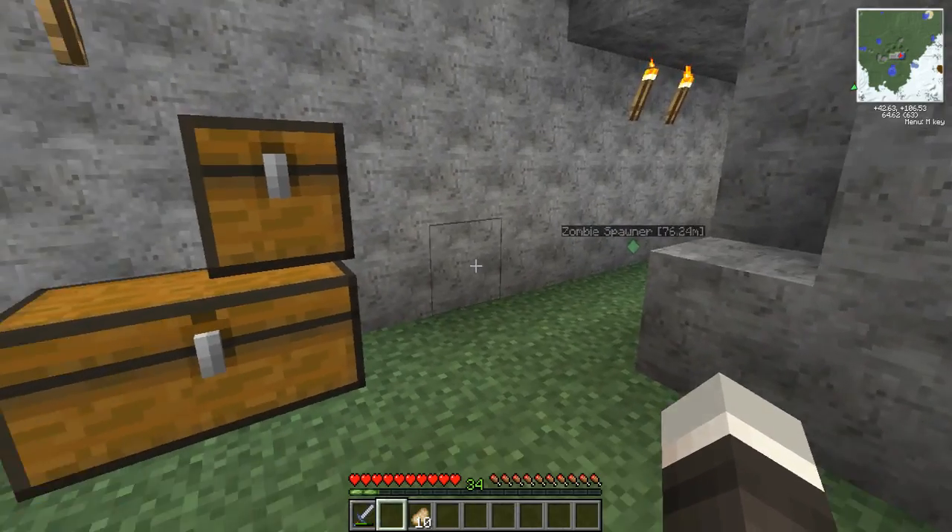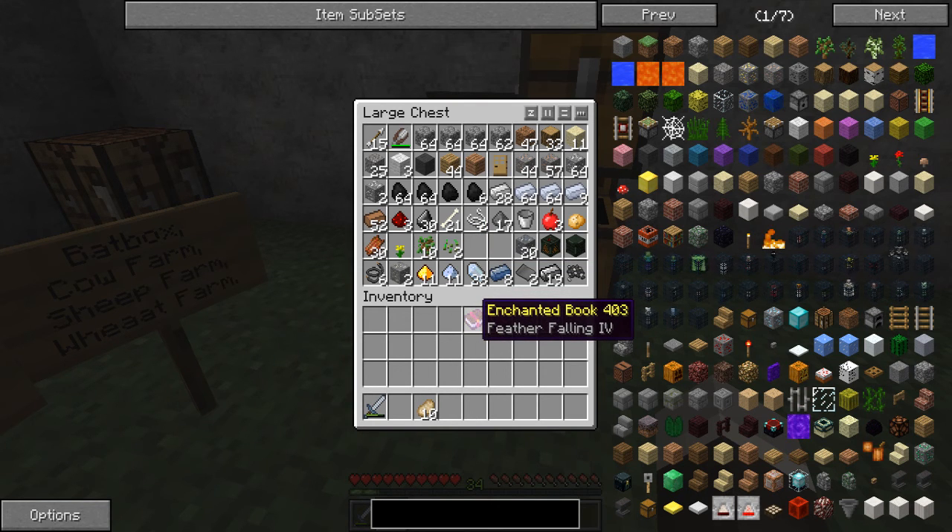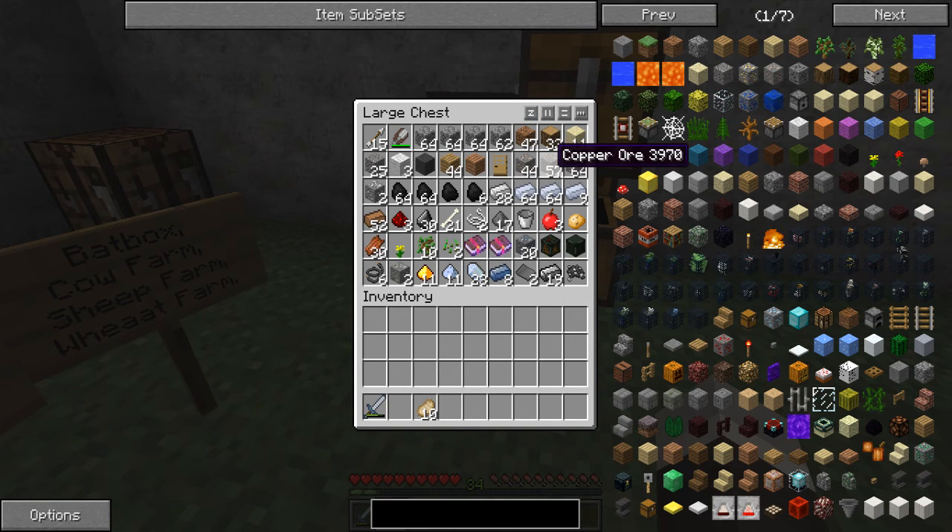I looted the chest and got some iron, some gunpowder, and two Feather Falling IV books, which isn't the greatest thing considering I'm going to be building the power suit later on. I think there's an add-on for it that can make it so you take no fall damage, or very little.